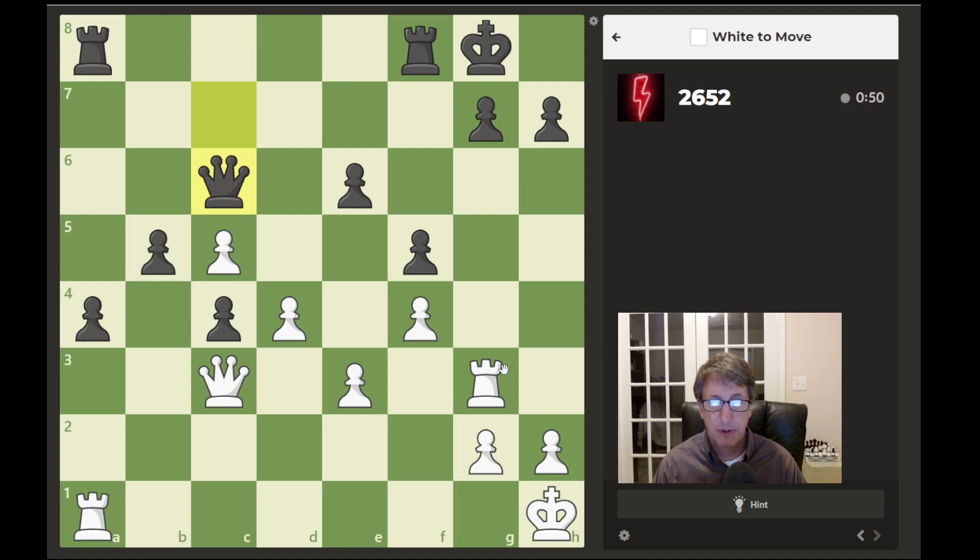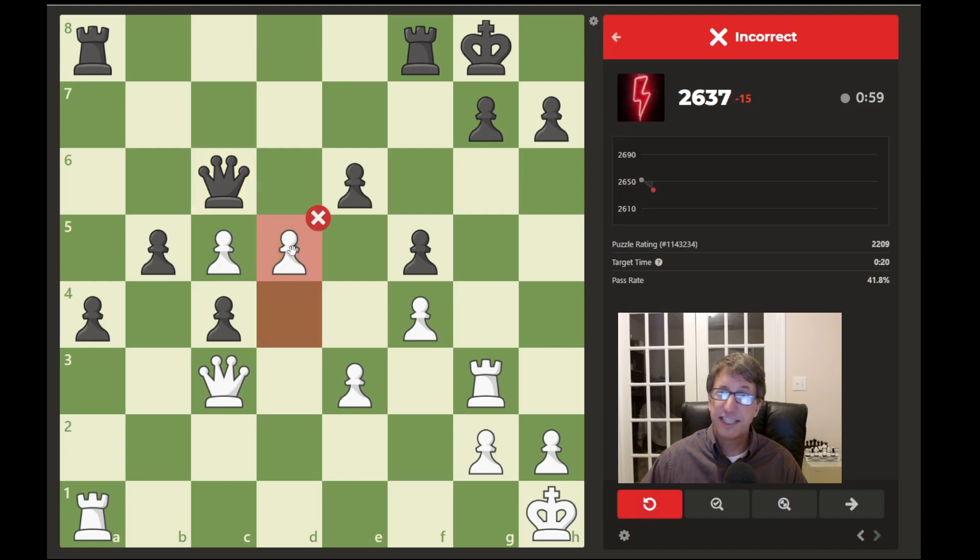I believe I found the answer here. Looks like d5, but that is not the answer they wanted. I thought that would just attack the queen and lead to a discovered mate possibility, but that would not work — the queen could just retreat back and guard.